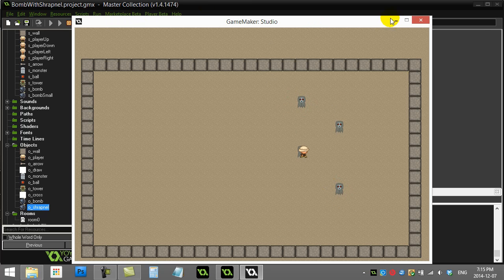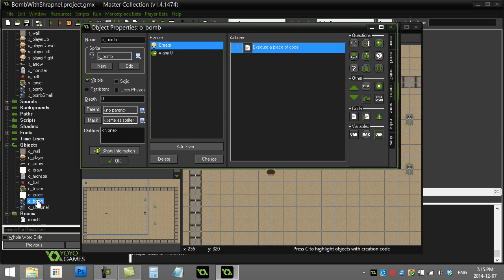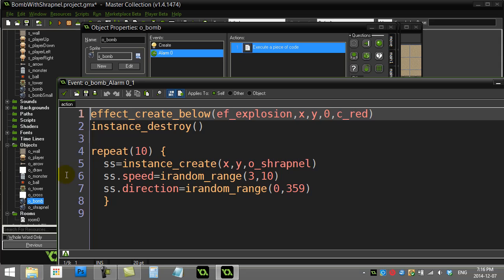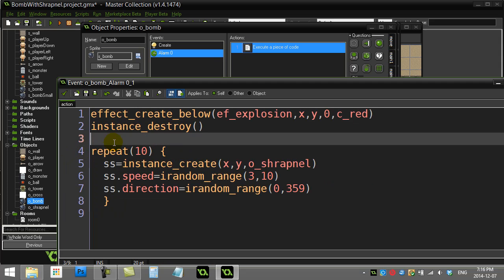Hopefully that gives you a couple of ideas on how to do delayed timing on explosions. The key is: in the bomb's create event, get a timer going, and when that timer fires, create the shrapnel and make it fly off. Hopefully you liked that one — we'll see you in the next video.